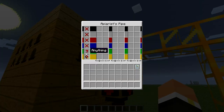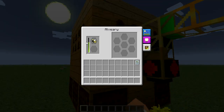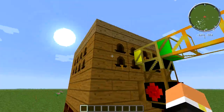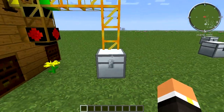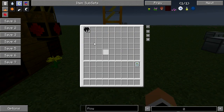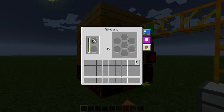The pipe comes into an apiarist pipe with the side going into the alviary set to any bees, and the side coming out going into a chest set to anything. If it has the right fertility and produces too many drones, they'll come over here instead of popping out on the ground. I've had this going about two minutes and we've already got 12 combs.